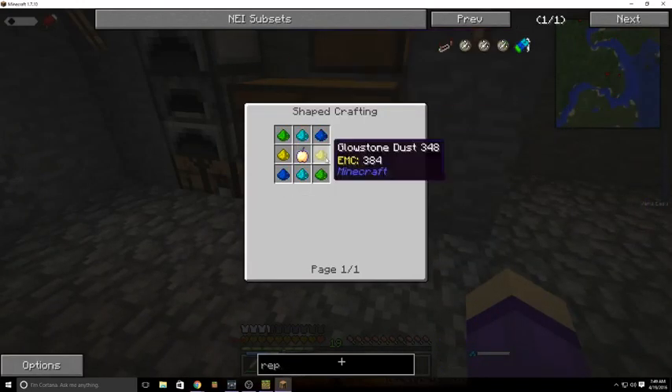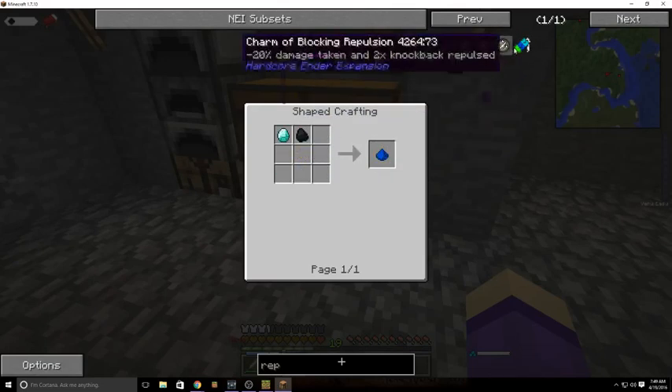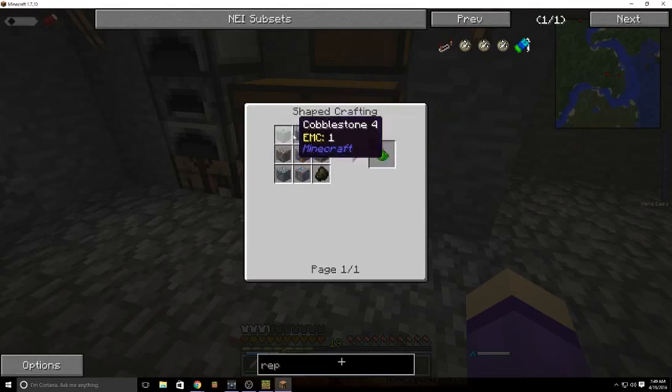So that's 4 glowstone, 4, 5, 6. We need 6 glowstone. That we do not have. Why do we not have it?